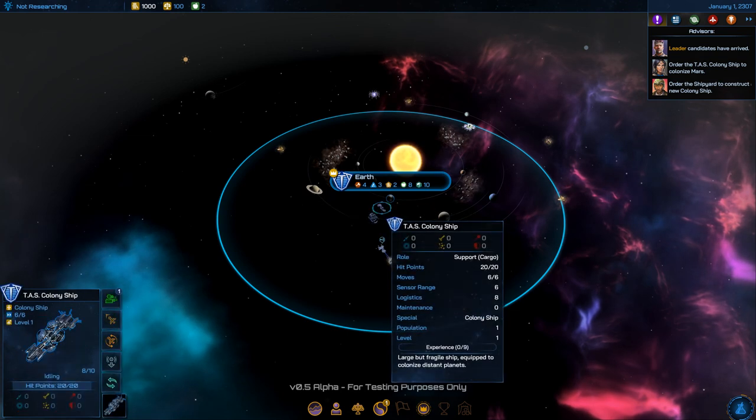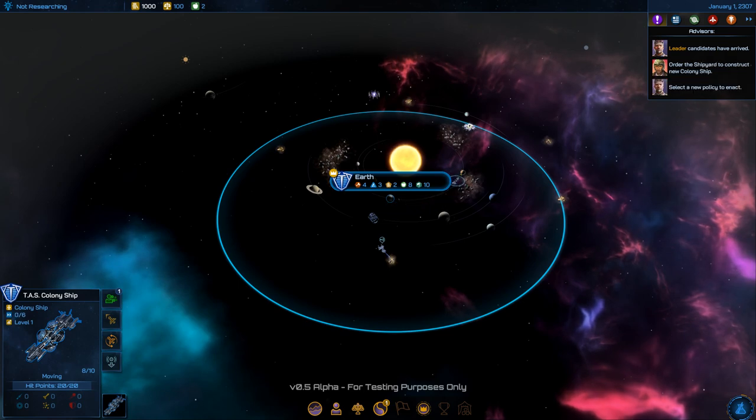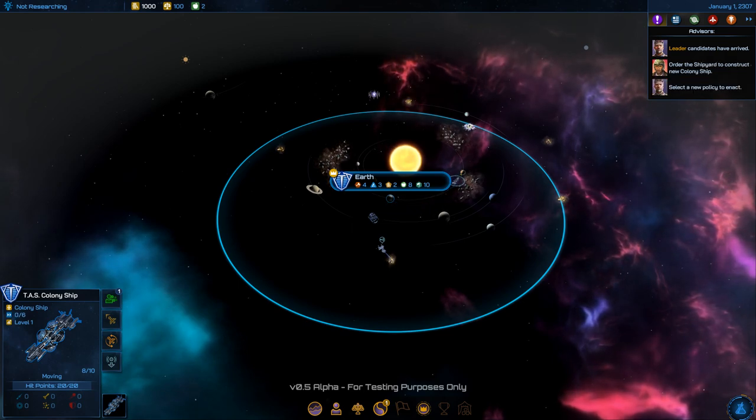It's my shipyard — let's colonize Mars. My ships are slow; it takes two turns to get there.